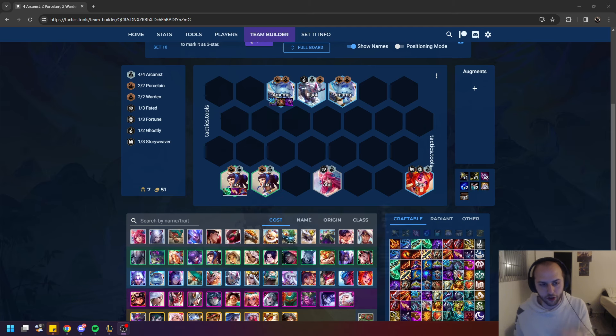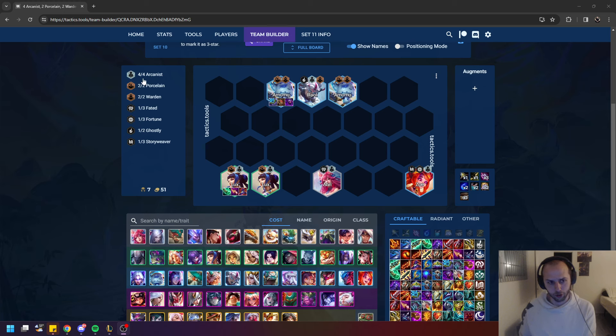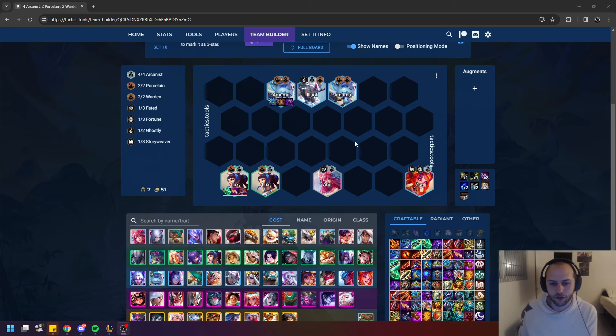Also, you're going to be able to put 4 Arcanus in. This is what the general level 7 board is going to look like. As you progress past level 7 and get to level 8 and 9, you're just going to add in either more Porcelain units or 2 more Arcanus units — ending up with 6 Arcanus and 4 Porcelain. If you find Sondra on 7, that's amazing — that's obviously the unit you're hoping for, and then you just put Sondra in and go from there.